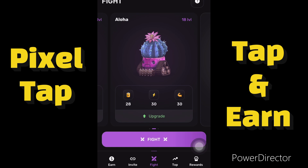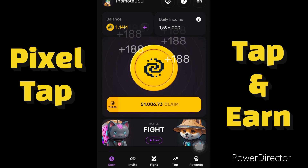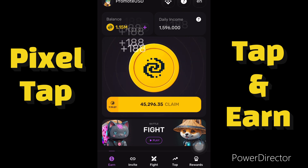This is a very simple way to make money from Pixel Tap — just tap your screen and accumulate enough coins, or click the claim button to claim all at once, and it will start mining again. If this video helps you make some money online, please like this video and subscribe to this channel. Thank you.